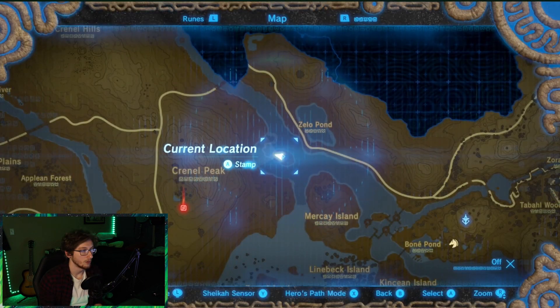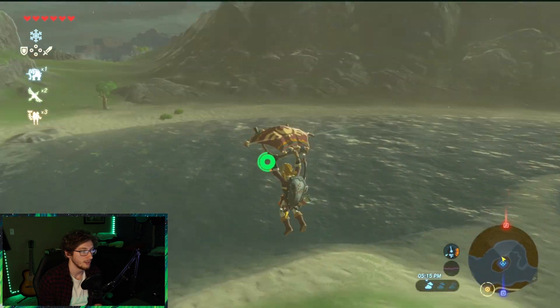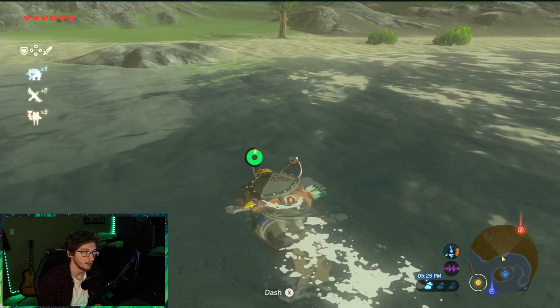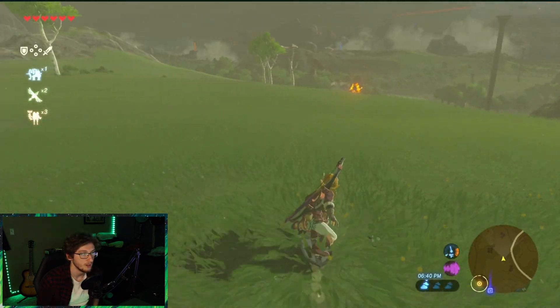That chest — what you're supposed to do is have a bomb there, and then once the bomb explodes and you're over in this section, the water raises up and then you use Cryonis, raise the water up, climb up, and grab the chest. But I don't care — that takes too much time. May the gods smile upon you. Okay, let's head towards this one, because there is a shrine in that general area. We're going on a shrine hunt.